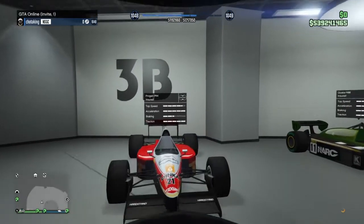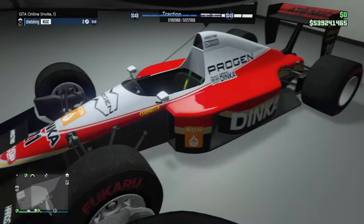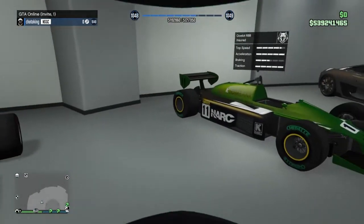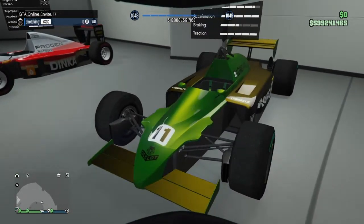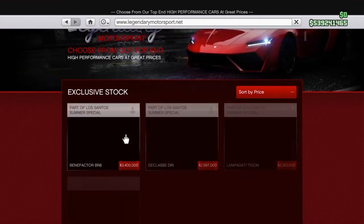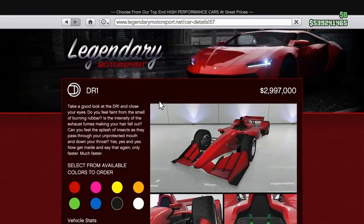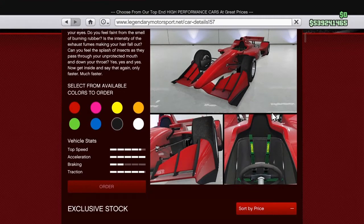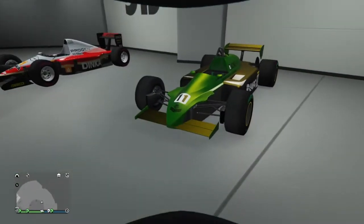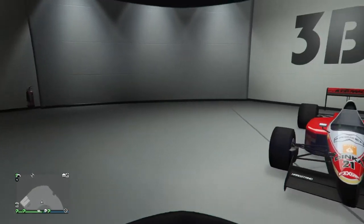I actually nearly forgot the names of these two beauties — the PR4, which was an amazing vehicle, and its much slower friend the R88. I've heard the next F1 car to purchase, the Declasse DR1, is one of the slowest vehicles but it does not look slow. So look forward to a video on that one. We'll just wait for the car and as soon as it's here we can continue.